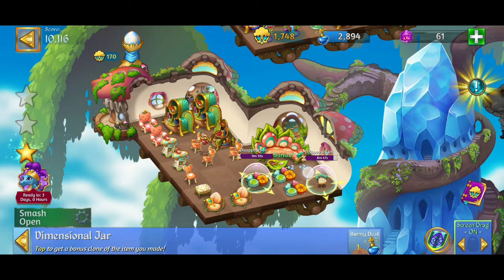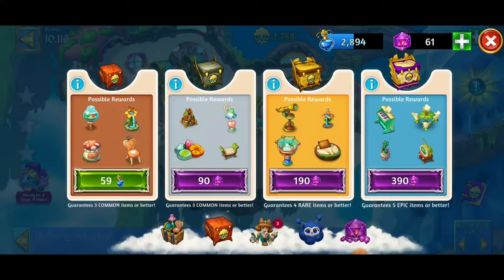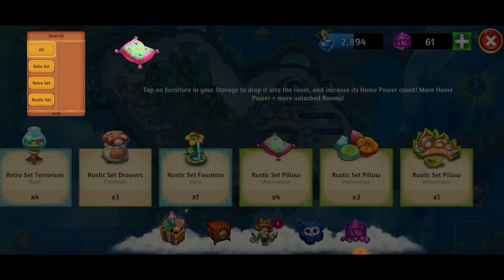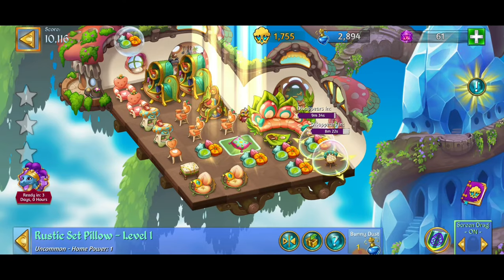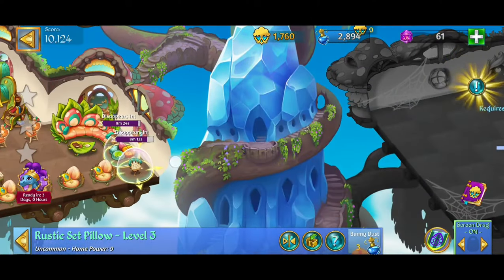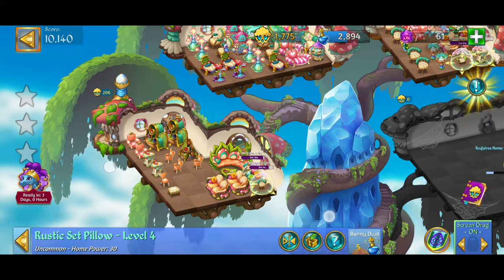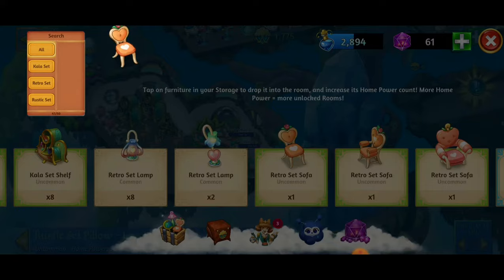We just got another pillow — going to merge that. Getting those items next. Making a five merge with level two pillows — so glad I didn't get an accidental combo. Making another five merge — giving us two more of the level four rustic set pillows. Those take up a little space but it's fine. Going to see if we have any more chairs — got two chairs now, feeling it.